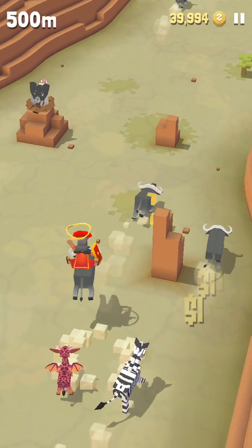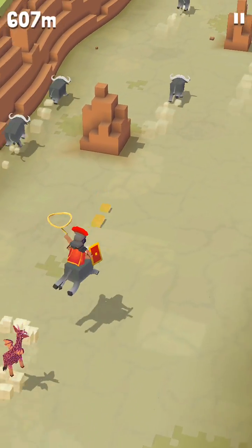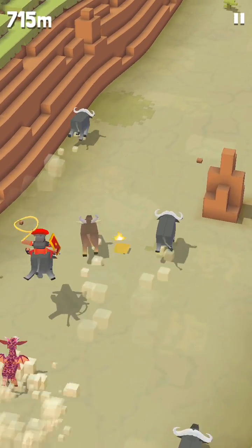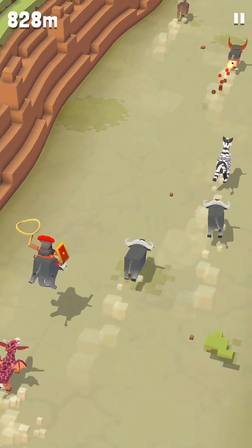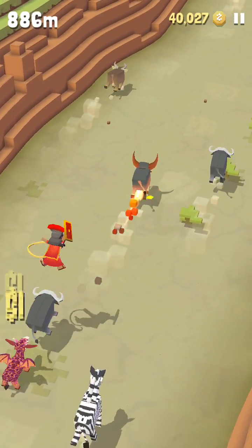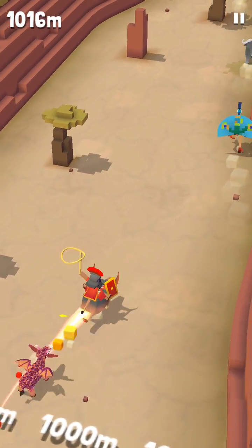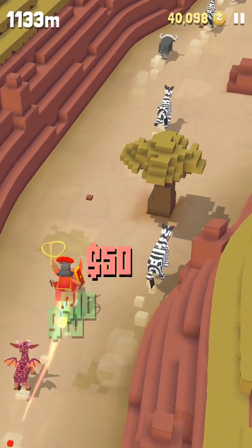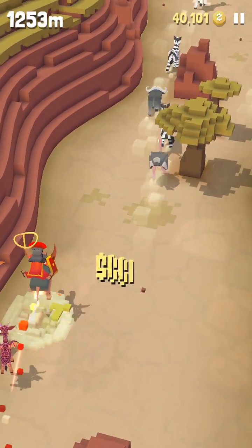Try not to squeeze through small spaces, because since the buffalo is bucking, you could lose control of it and then smash. This is the Deer Buffalo — a little devil buffalo that poops out fire — but I already have this, that's why it didn't say 'new' on top.